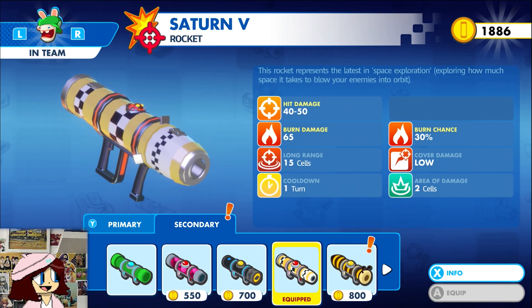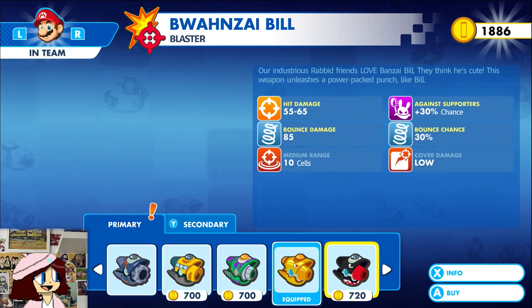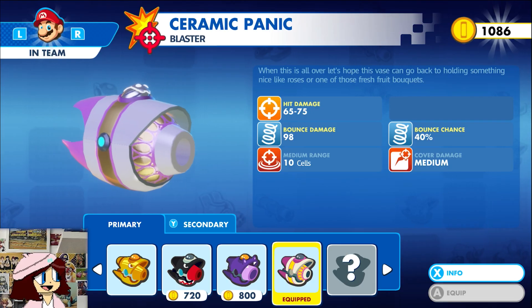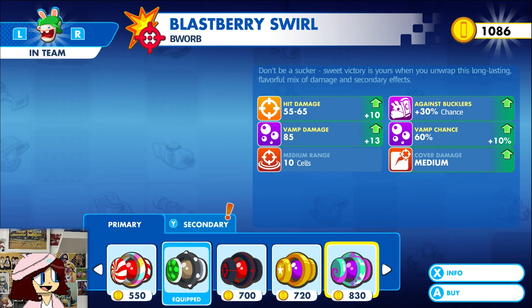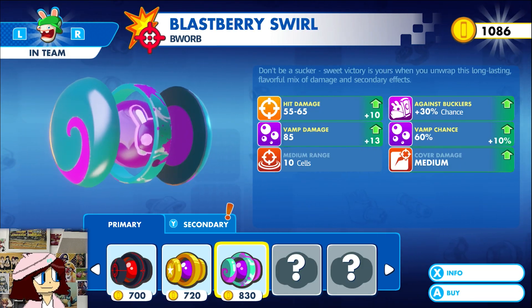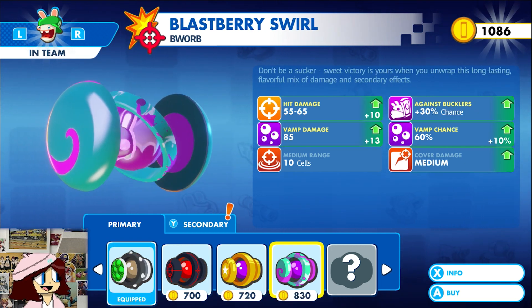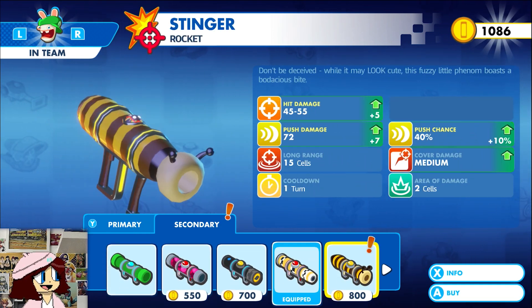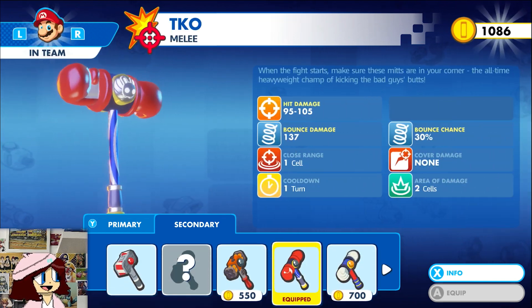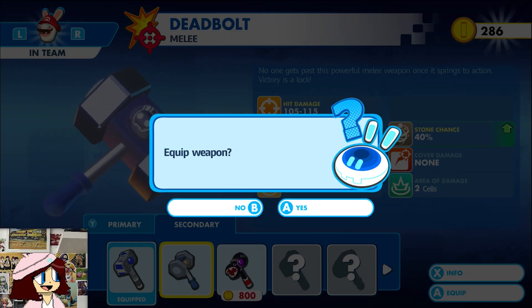We'll keep his secondary for now. For Mario, we want the bounce one as always. For Rabbid Luigi, I'll keep his primary the same for now. So we'll spend the last of our coins upgrading the hammer.